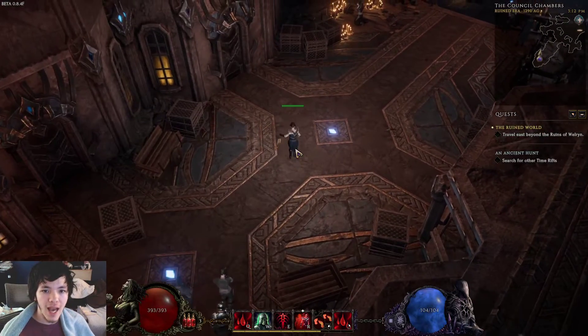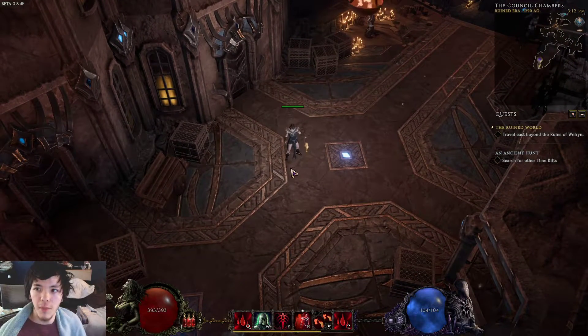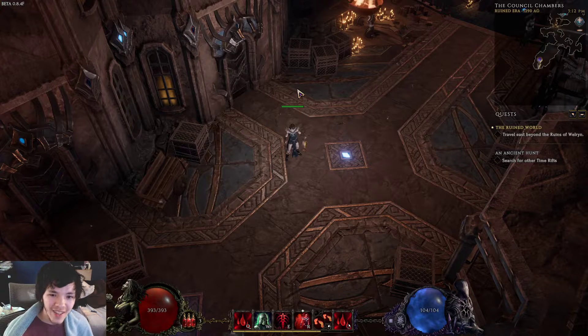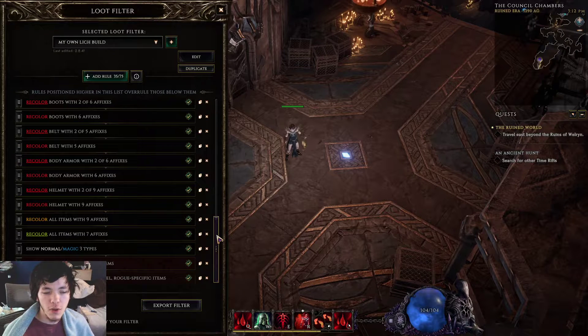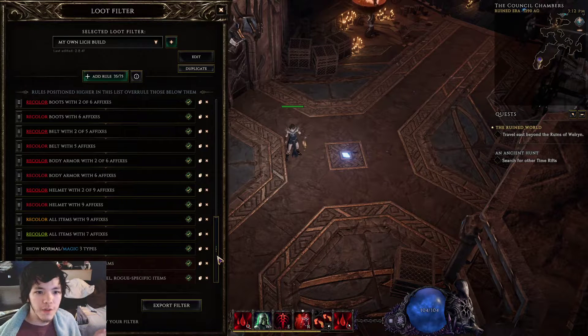I'm also doing a playthrough for the acolyte lich build and I'll start uploading that later. I've been recording all my progress — currently I'm just about to hit level 20, so I'll record part 3 of my playthrough later. But I wanted to do this first, so this is pretty much part two, a follow-up to creating your very own loot filter.